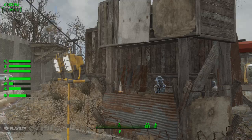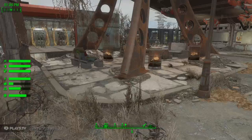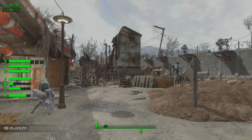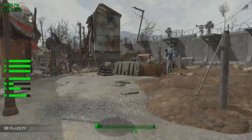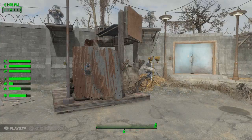Apparently somebody was dumb enough to try to attack the settlement. I am also using the Sim Settlements mod. Some of the houses over there, the farms, and these two guard stations come from the Marshall plots.